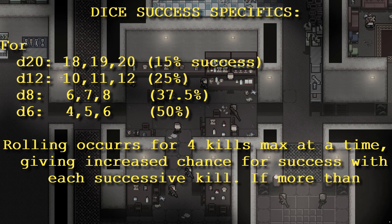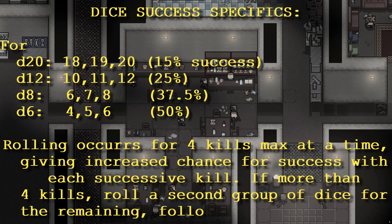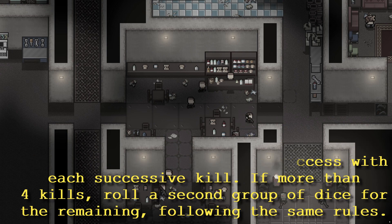You roll enemies four dice at a time. You get a higher chance if you kill four guys or more, with each successive dice roll. If you kill more than four, you roll a second set, resetting your chance back down to 15% for the next kill if it's number five, and 25% if it's a sixth.